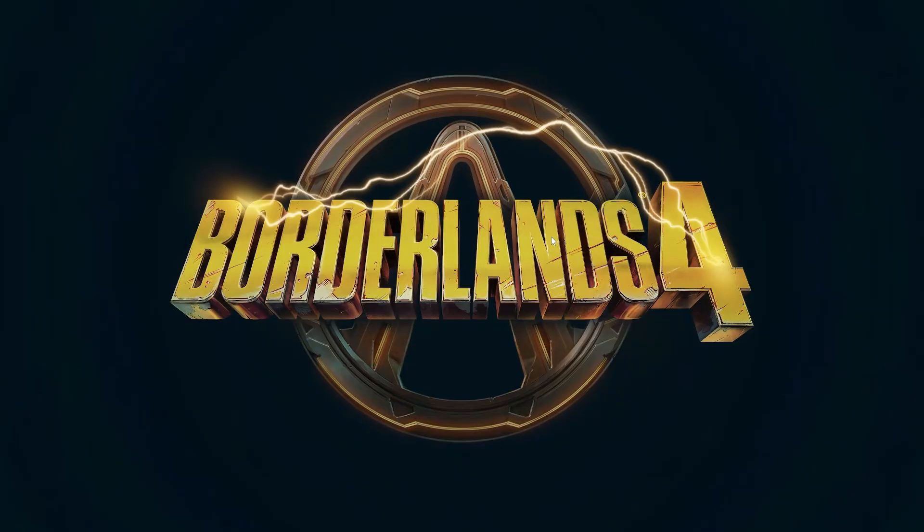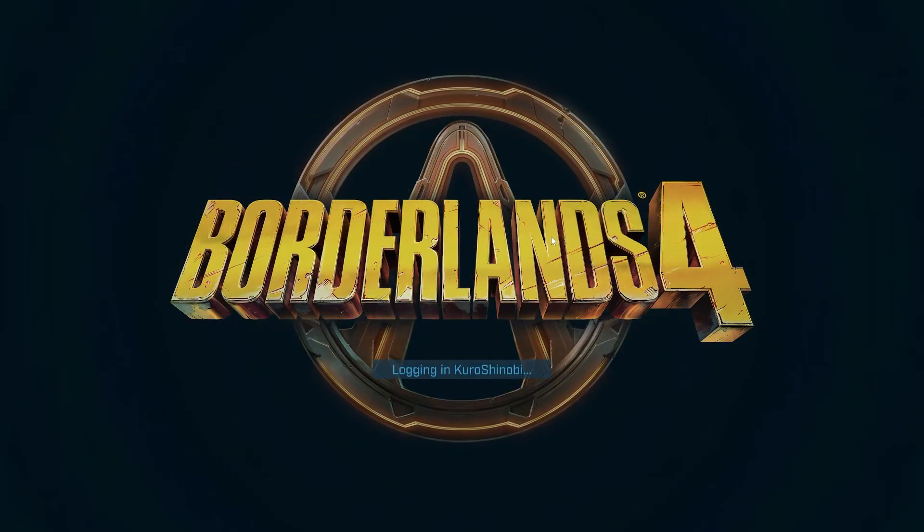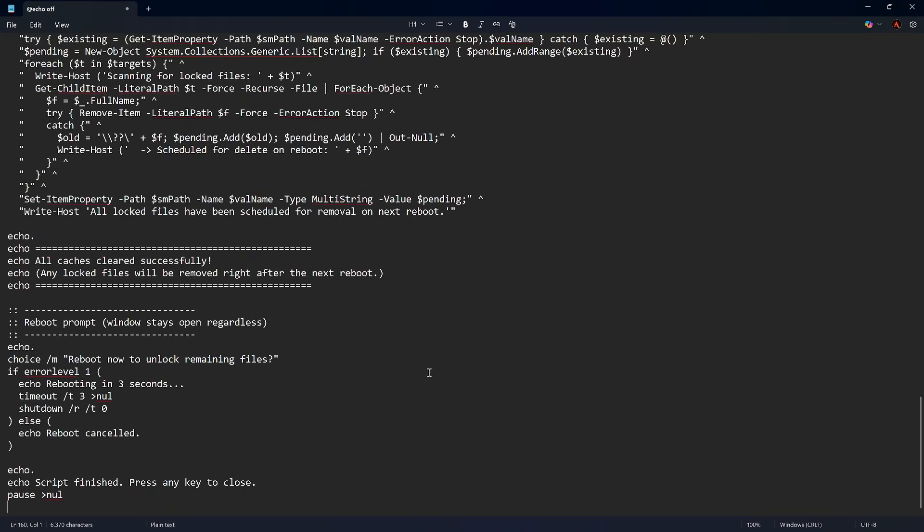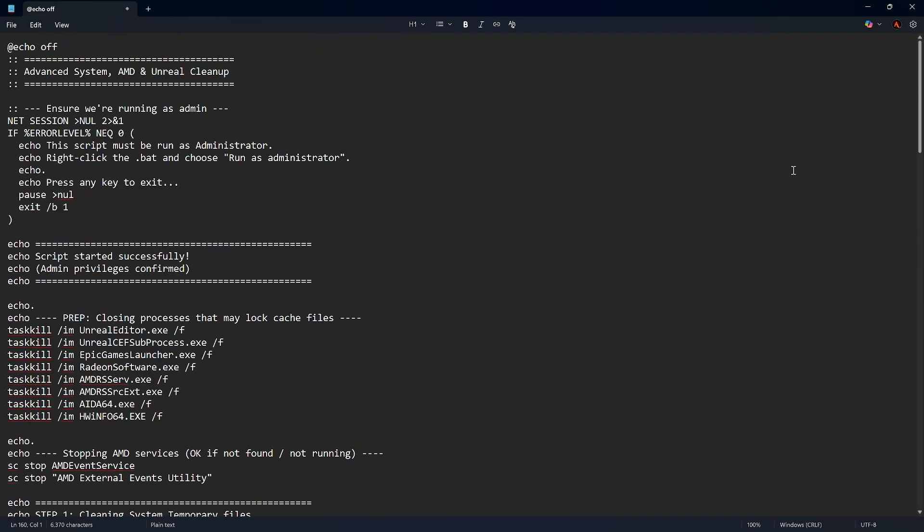So you can try those two methods first. And in case they don't work, we have the final fix. For that, open Windows Notepad, start with an empty file, and paste the patch commands I've posted in the video's pinned comment.